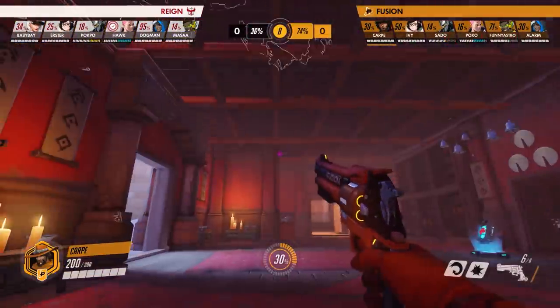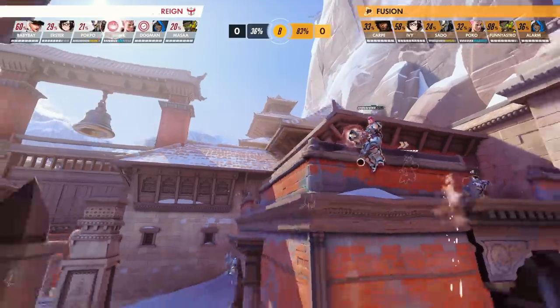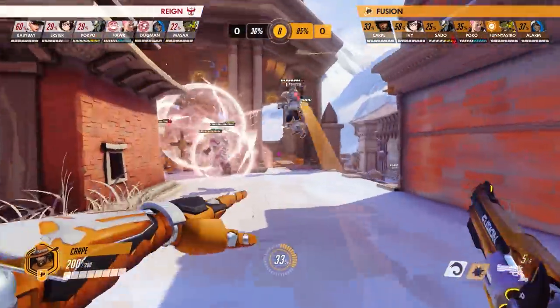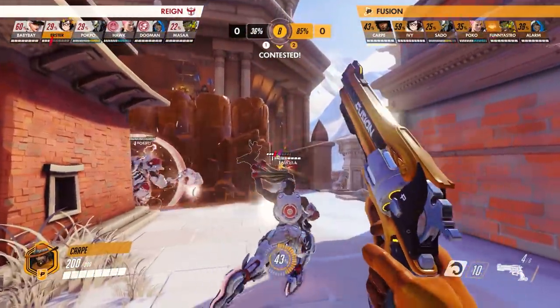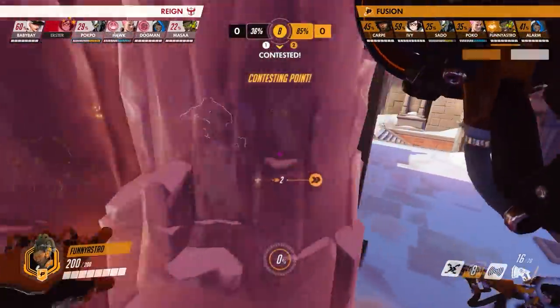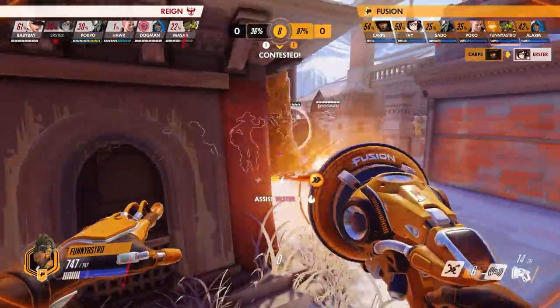Now all Carpe has to do is bide his time until they decide to drop, which is when they're the most vulnerable. The Reign then fully commits with a grab from the top ropes and Carpe re-emerges. He singles out his first squishy to kill and quickly dispatches Erster's Mei. Before the Reign could even react to his flank, Astro drops Beat and joins Carpe in the backline.